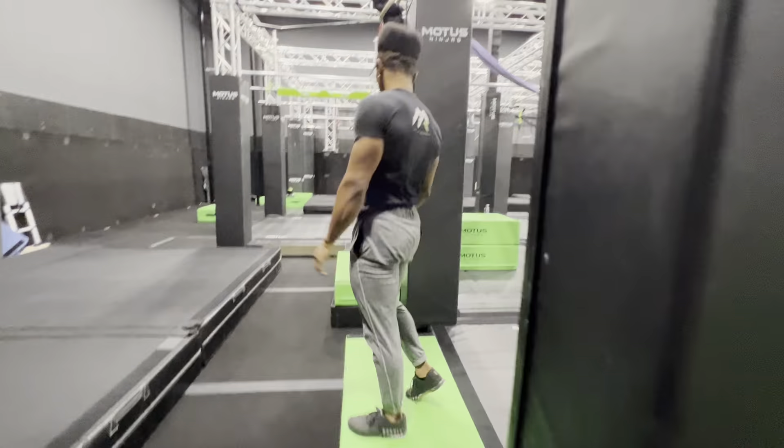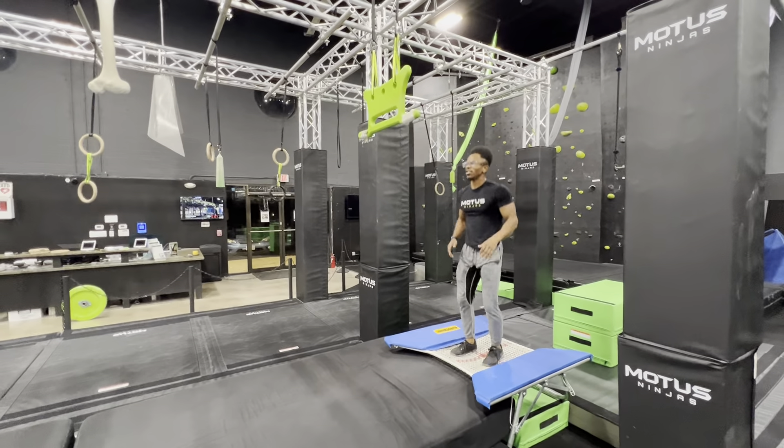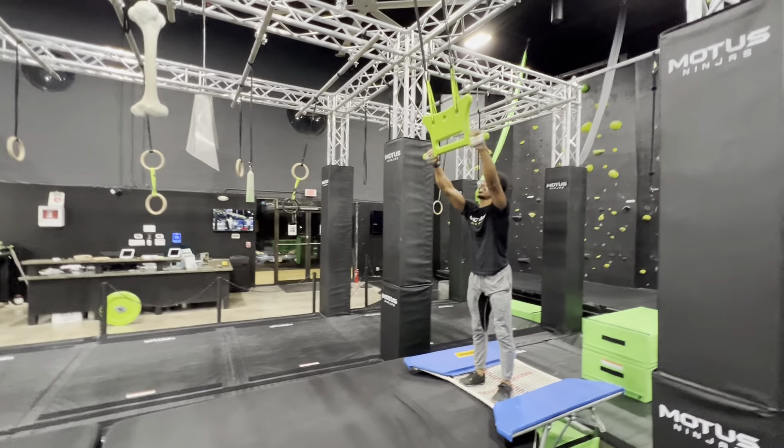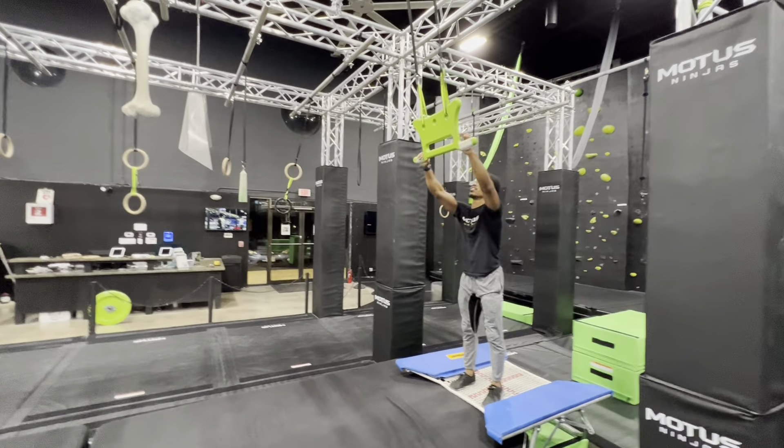Next up, ring shifts. The base of these platforms are off limits — only this part is in play. This obstacle is worth 2 points. Once you reach the black ring, that's your first point, and the dismount is your second point. Any rings that you see are in play. So 2 points on that one.